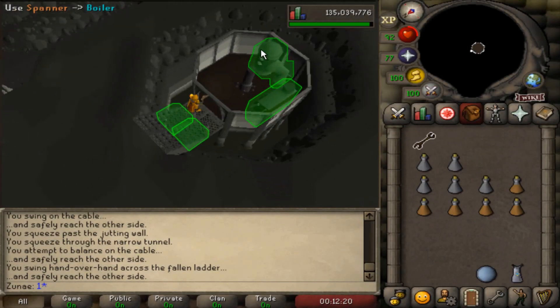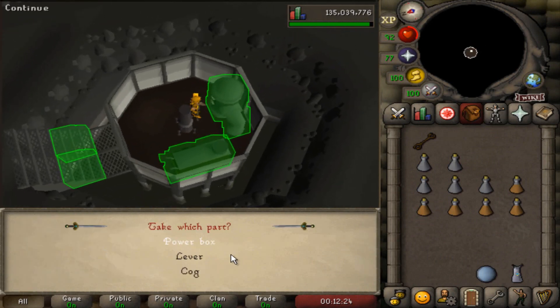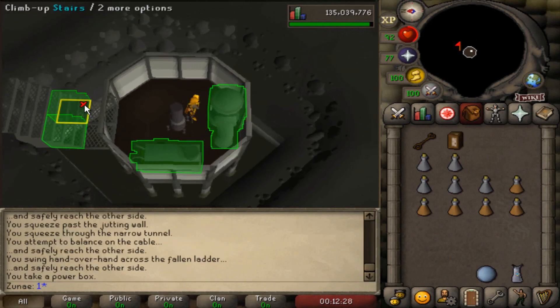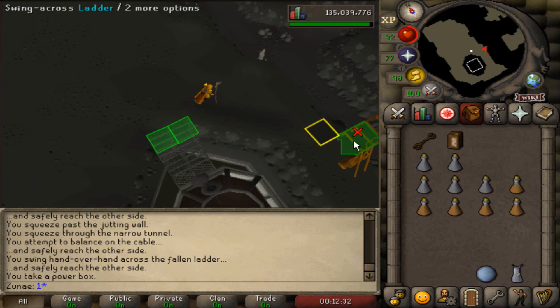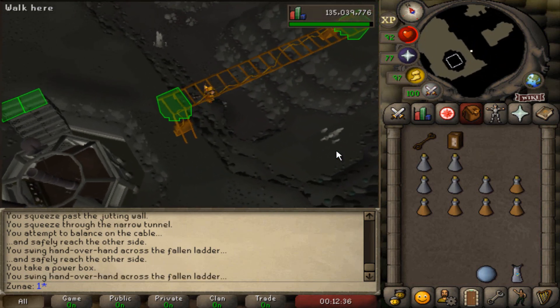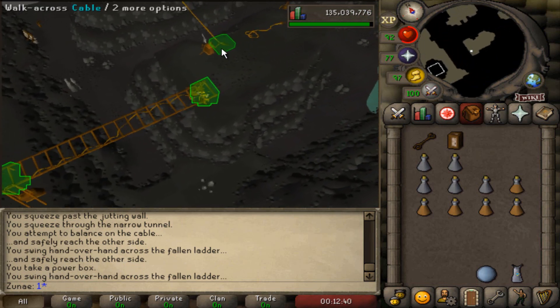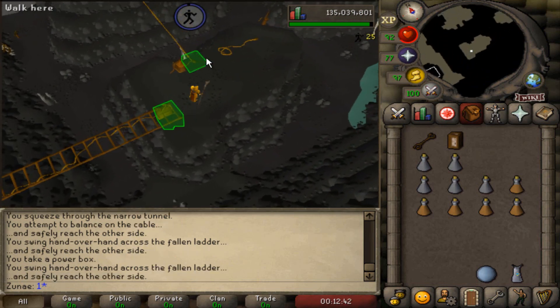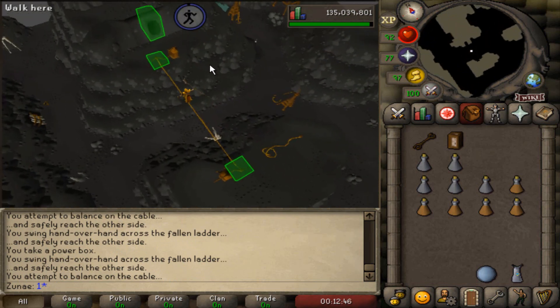After you come to the end of the course, use your spanner on the boiler located at the south of the room. A menu will appear asking you which part you're going to take. Take the corresponding part and bring it back to the goblin for a sweet agility experience. If you fail the course with the repair part in your inventory, it's going to break. In that case, you'll unfortunately have to go back to the end of the course and get a new part, since the goblin won't give you any experience for bringing him a broken part.